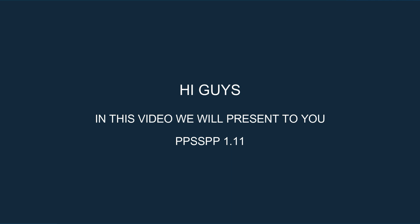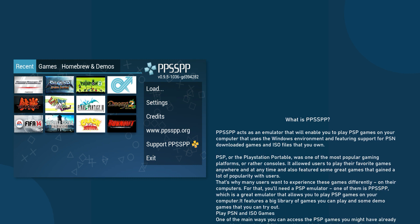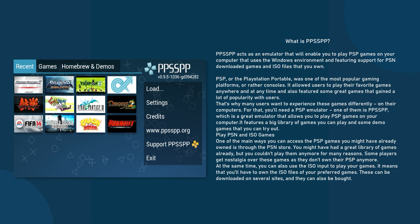Hi guys, in this video we will present to you PPSSPP 1.11. PPSSPP acts as an emulator that will enable you to play PSP games on your computer that uses the Windows environment, featuring support for PSN downloaded games and ISO files that you own.